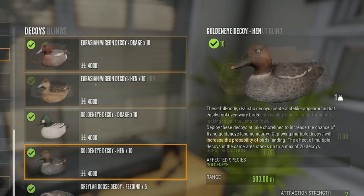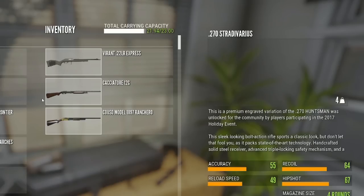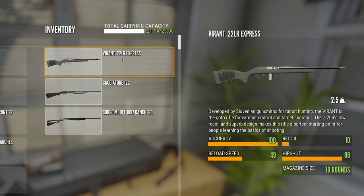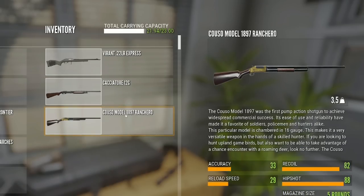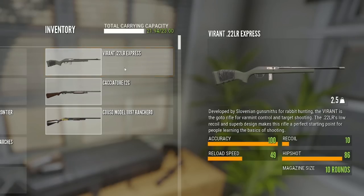The other thing you're going to need is the Incognito Deluxe Water Layout Blind. Revontuli Coast does come with one free one of these — after that they are $16,000 in-game dollars. As far as weapons go, I'm carrying two shotguns and the Vyrant 22: the Cuso 16 gauge, the Cacciatore 12 gauge, and the Vyrant 22.